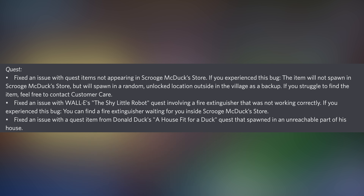For quests, they fixed an issue with quest items not appearing in Scrooge McDuck's store — if you experience this bug, the item will spawn in a random unlocked location outside in the village as a backup. They also fixed an issue with Wally's 'The Shy Little Robot' quest involving a fire extinguisher that was not working correctly — if you experience this bug you can find a fire extinguisher waiting for you inside Scrooge McDuck's store.